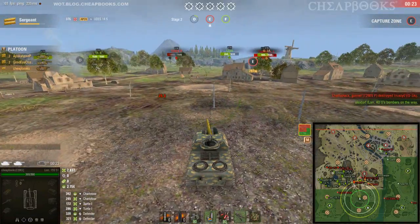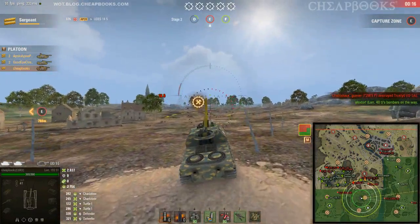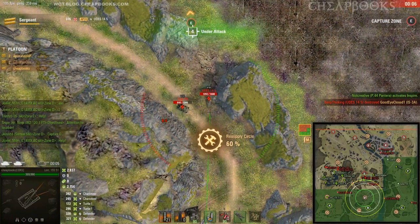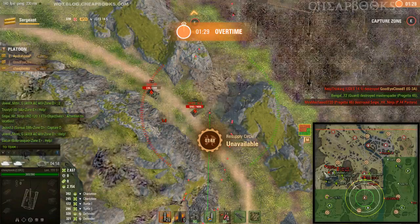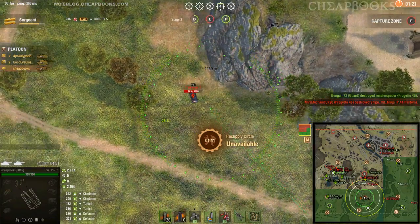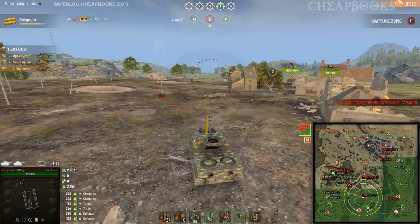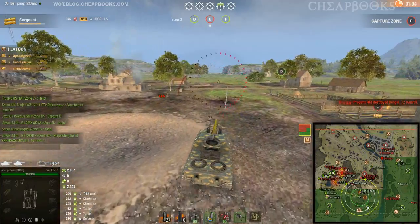Right when I fired he changed direction — so he cheated me. He's obviously war-packing. The good thing about playing SPG is you are a lot more aware of what's going on in the game. So I'm going to focus on D and head into D to help these losers. 290 stun damage on the T-54 Mod 1.